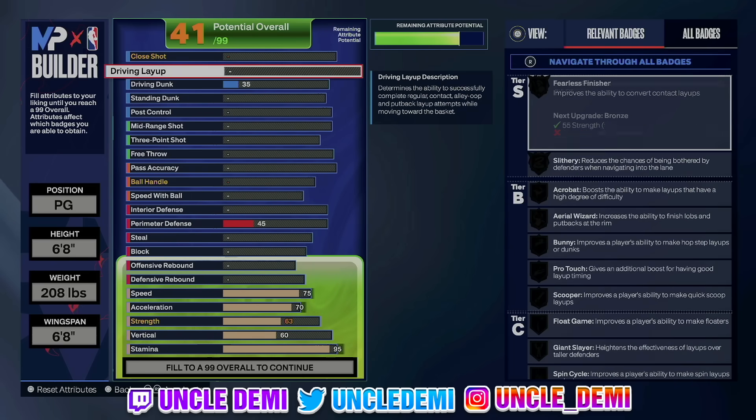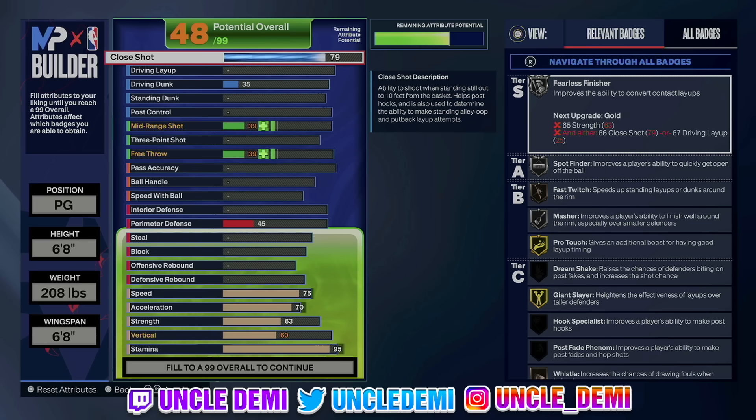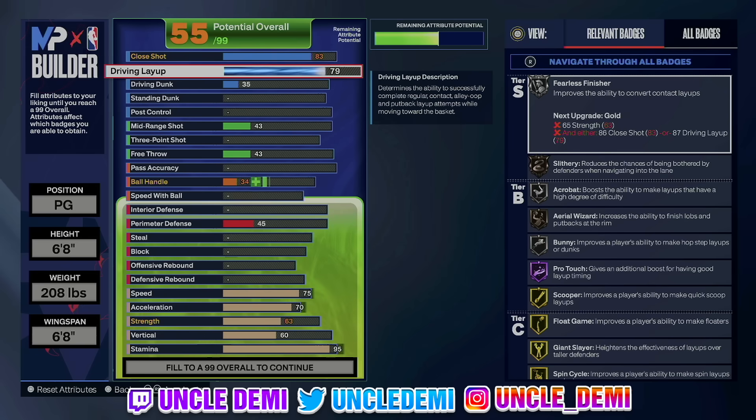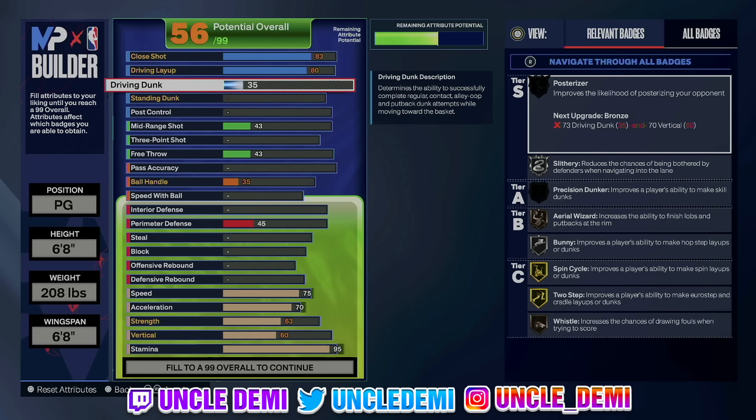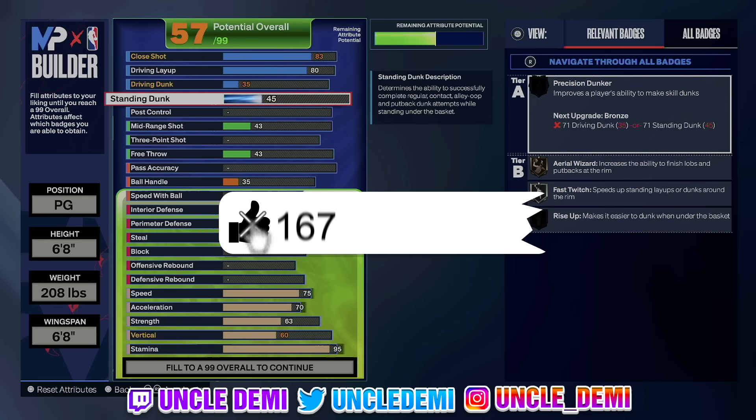The playmaking is just average and I really wish I could have an 80 instead of a 75. But you have to go 83 on the close shot — that's as low as you can go, you can go higher. Then on the driving layup, we're going 80. That gets us the slithery finisher on silver, and you do get the Russell Westbrook layup package. You can go higher but can't go lower than 80. Driving dunk — don't touch it, this build ain't dunking. But we will go 45 on the standing dunk to get all those standing dunk animations.